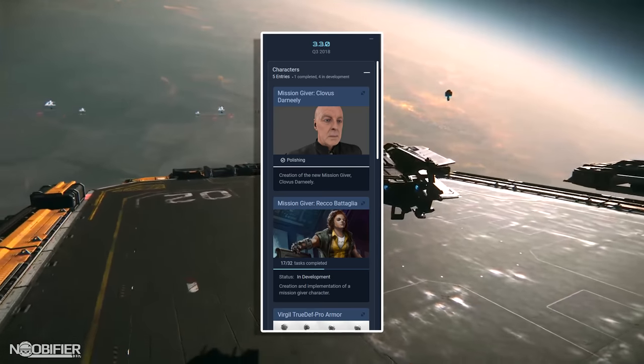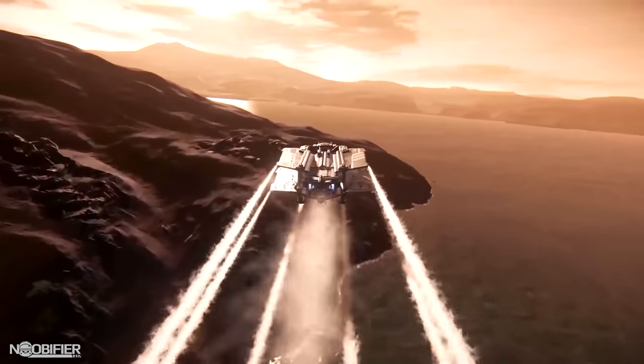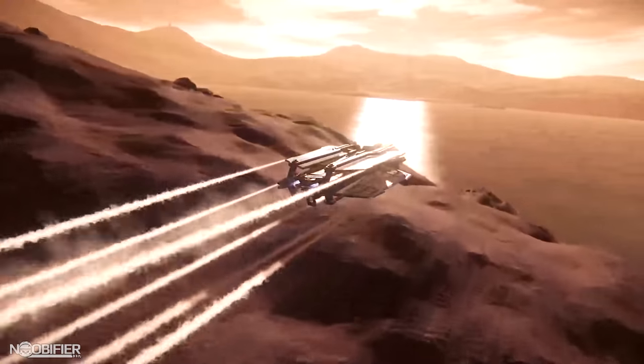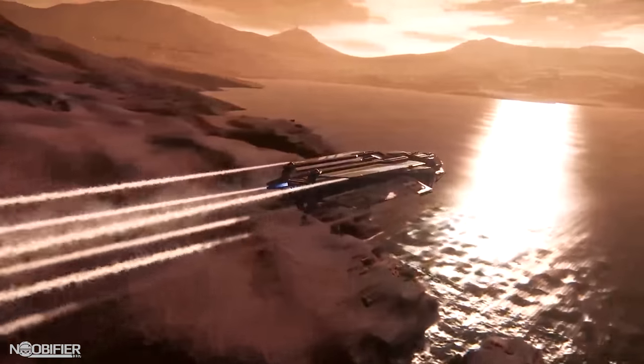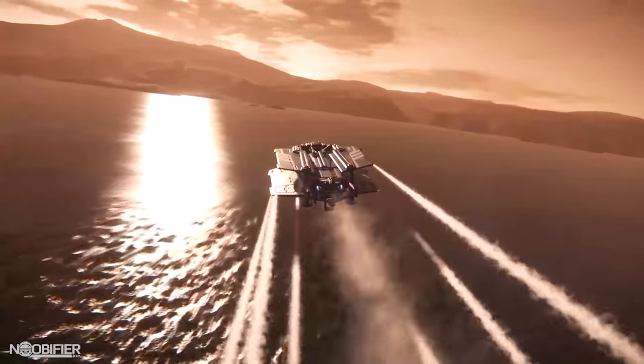We're also getting two new mission givers with all the lore and backstory that you'd expect. Hurston with 3.3.5 is going to be our first usable planet with a major hub called Lorville. Hurston's also going to have four moons with various biomes: Aberdeen, Ariel, Eda, and Magda.